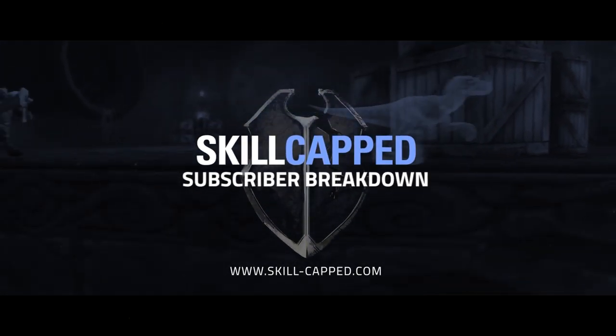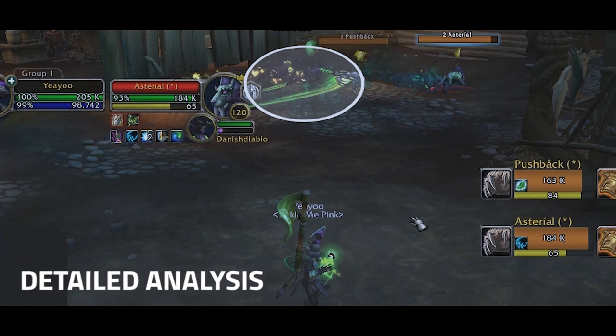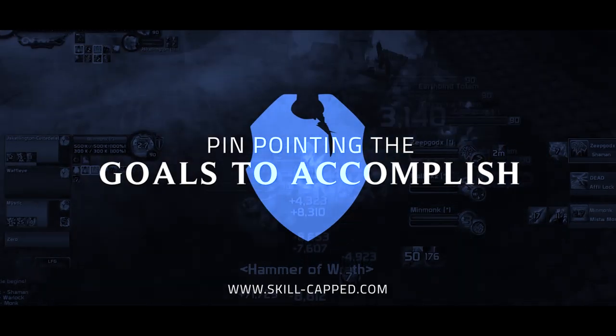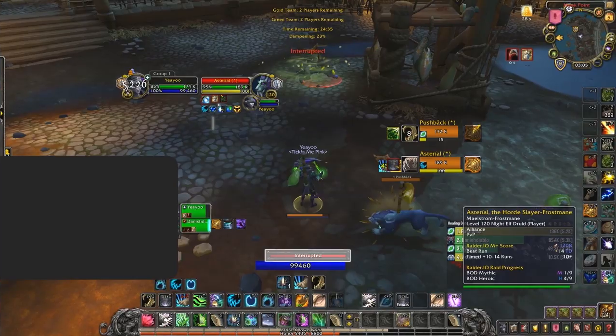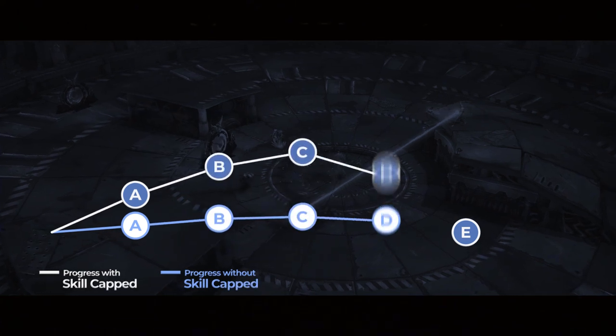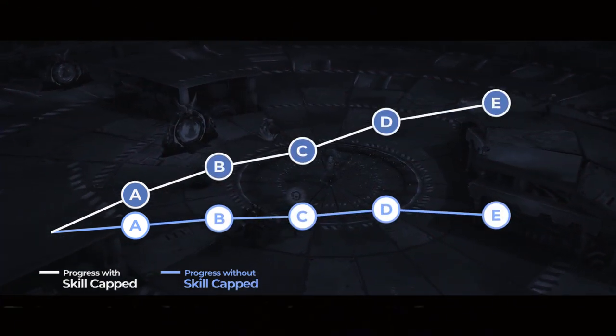Welcome to a Skill Capped subscriber breakdown. In these videos, we first provide you with a detailed analysis of what it takes to win a given matchup by pinpointing the goals you need to accomplish. Then we break down a subscriber's game by highlighting where these goals were failed and where they should have done better. The result is that we're able to fast track your improvement by helping you avoid common mistakes and send you rapidly towards the rating you desire.